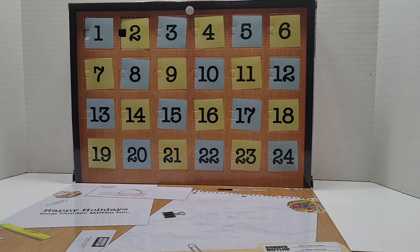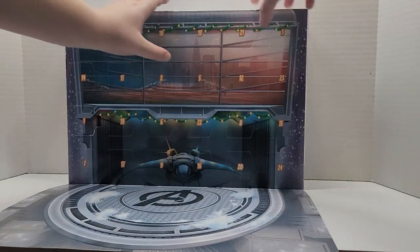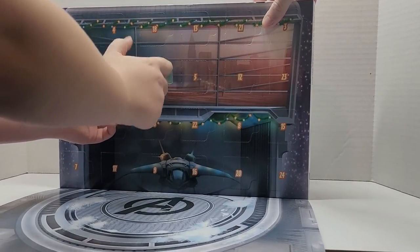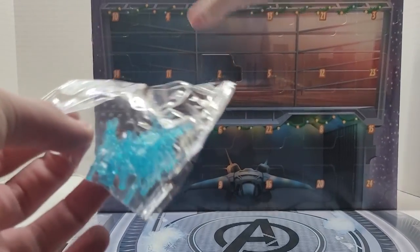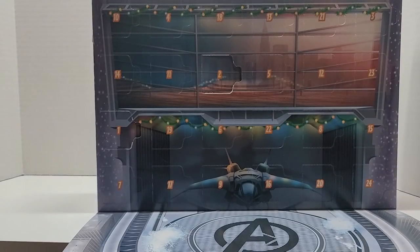Now we're going to move on to the Lego calendar. Day two. It looks like we got a bunch of pieces for Iron Man — blaster parts, which I'm assuming are for Iron Man. So we can't really build that, but maybe we use it for future builds in this calendar? Who knows.